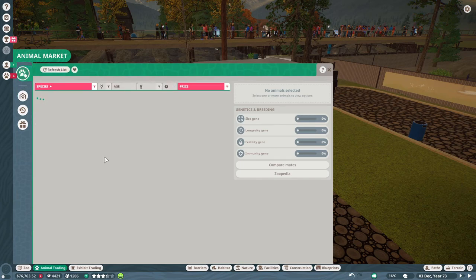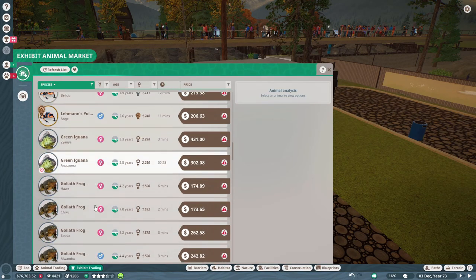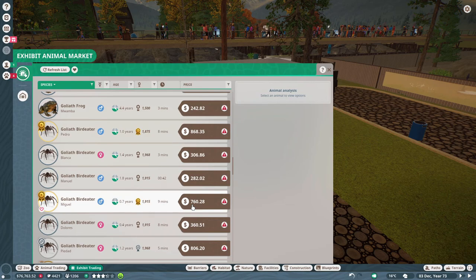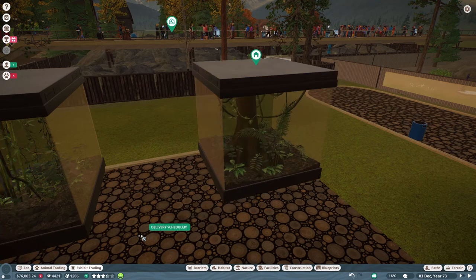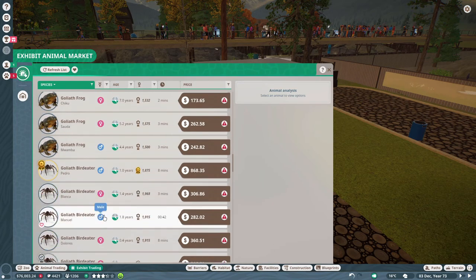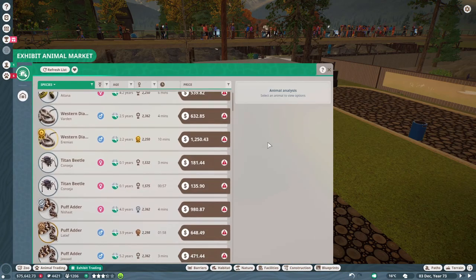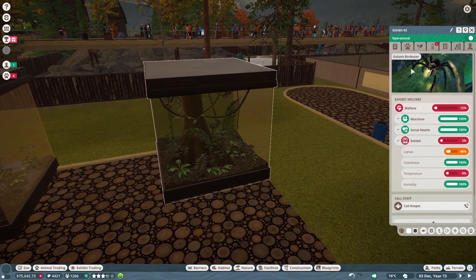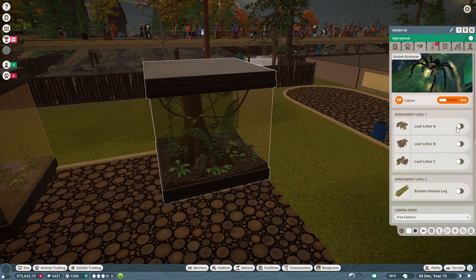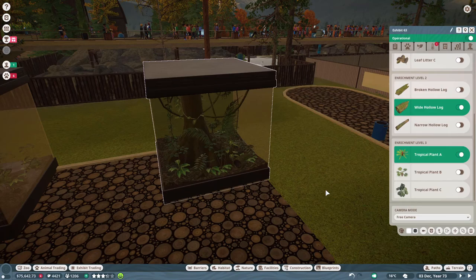Let's put our Goliath bird eaters back in here, so back to trading. Where's our Goliath bird eater? I want this - Goliath bird eater. Let's go ahead and get you and the other one. Need a female. The temperature - you need to be a little bit warmer. Humidity's good. This one I can do because we've already had experience. And a tropical plant - I like that one, that looks good.